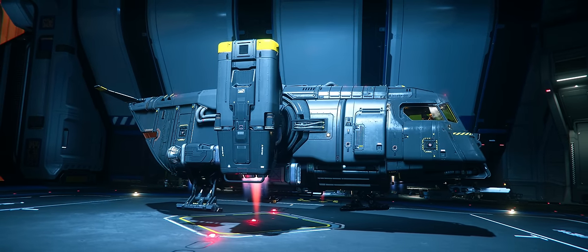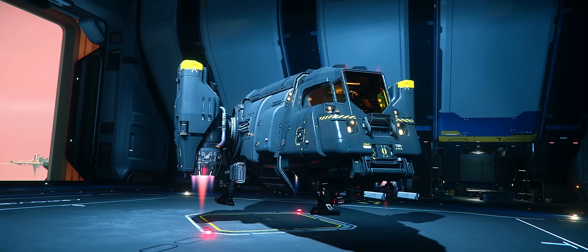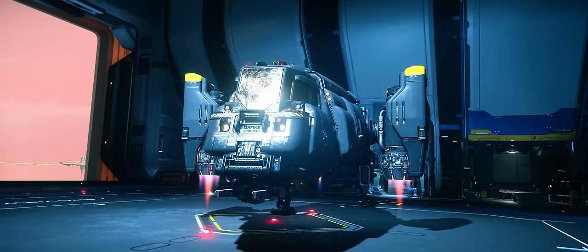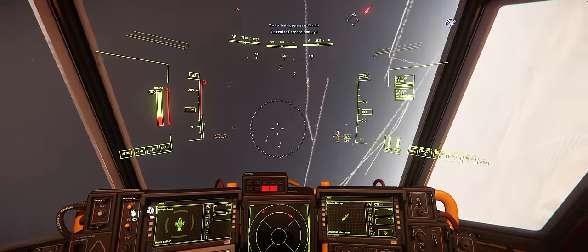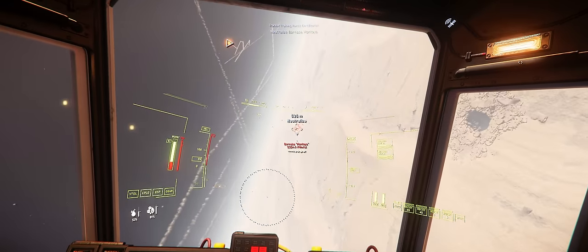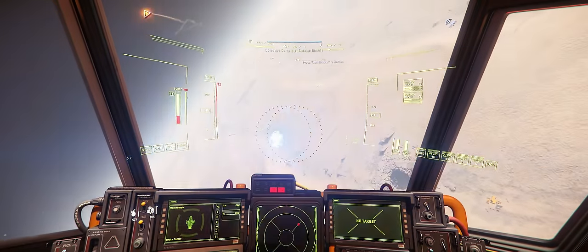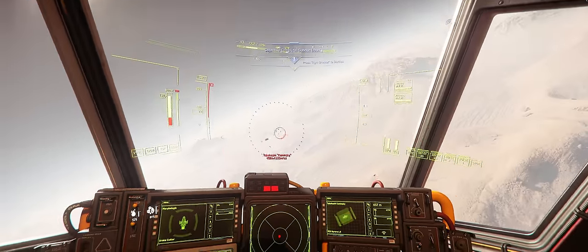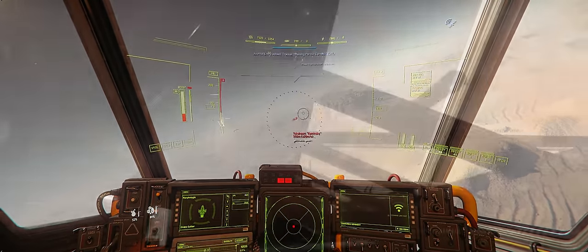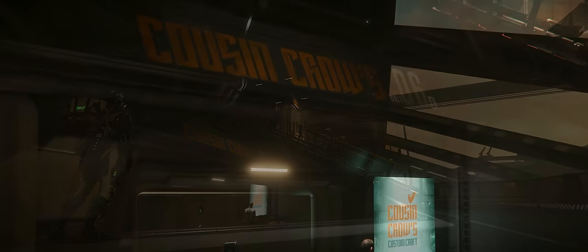In terms of loadout, unlike the Titan, the Cutter only sports a single component of each type, all in size 1, and comes with a rather puny set of two size 2 hardpoints, coming stock with gimbaled size 1 repeaters. This puts its firepower roughly on par with the likes of the base Aurora, and far behind the Titan. Still, it manages well enough in light combat, and can do even better after a trip to a shop like Cousin Crow's to upgrade all its components to Class A's.